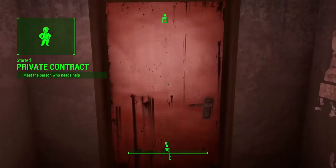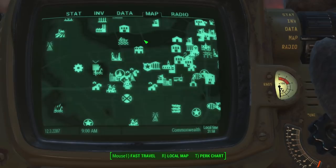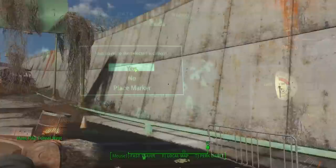Private Contract: Meet the person who needs help. Alright. And we have everyone with us except for Jerry and Cuddles. Jerry is hanging out with Cuddles, and Cuddles is too big to go anywhere. Let's see what we got.